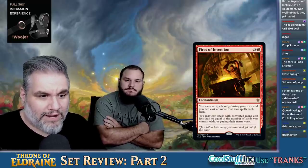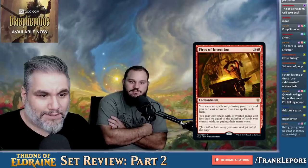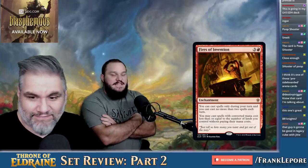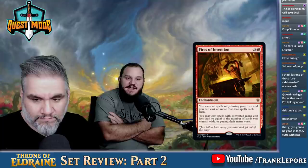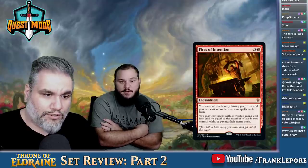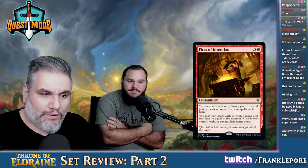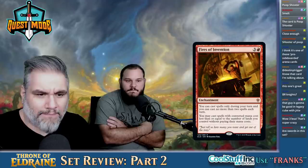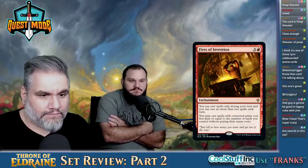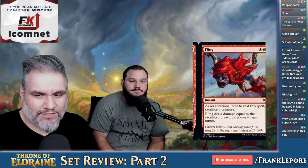Fires of Invention — four mana. You can cast spells only during your turn, and no more than two spells each turn. You may cast spells with converted mana cost less than or equal to the number of lands you control without paying their mana cost. This card's really good — it's not a combo card, but it's just pure value. You can turn four play this, cast one free spell. It's like Aether Vial but for decks that play a lot of three and four drops. I like this card — I'm going to leave it on the list.